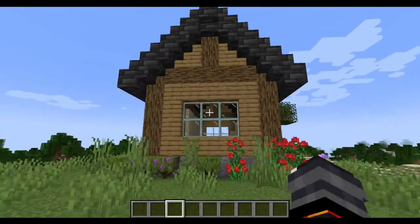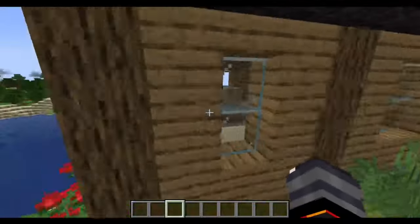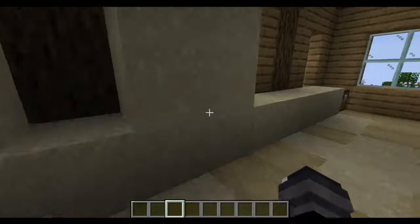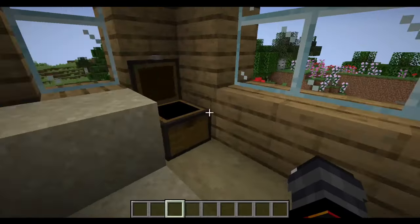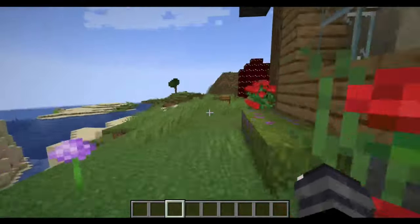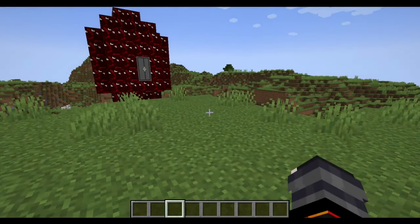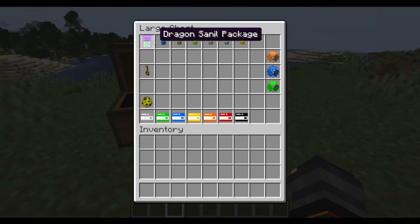Some structures, like this one right here — this now spawns naturally wherever it wants. It's a true structure. You can use slash locate to find it. It's the one with SCP-622 in it. Also, I realized I forgot to put things on because I've been working like a madman trying to get this out — none of them have their names. God damn it.